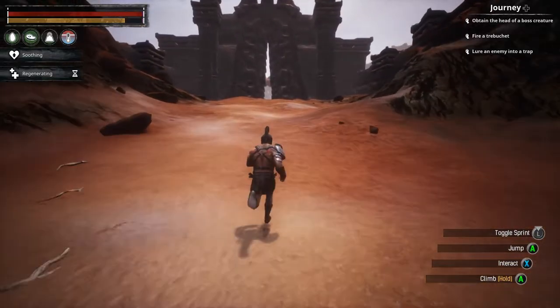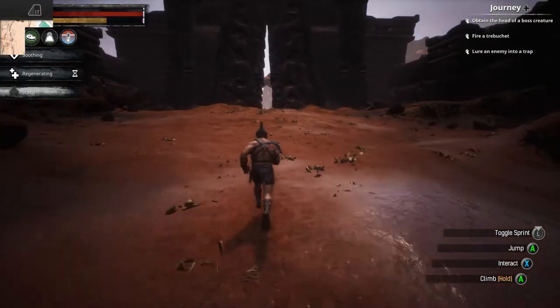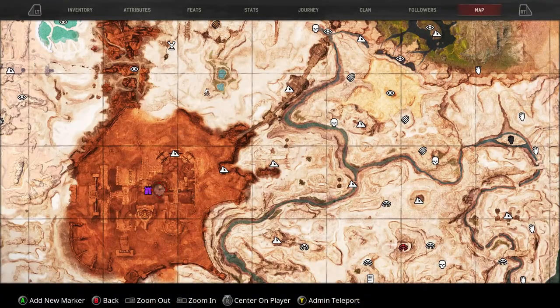Hello everyone, SpartanSteve here, guiding you to get the map room and all obelisk locations. We're jumping straight into it. You're going to need to go to the least friendly city, the Unnamed City.